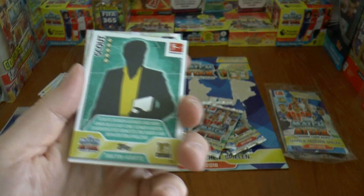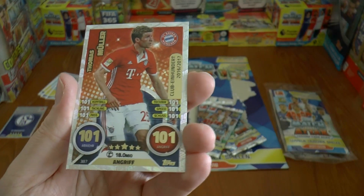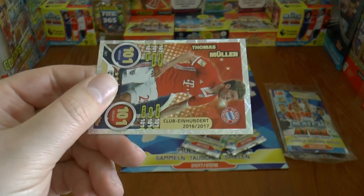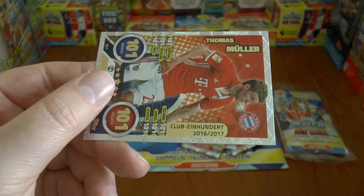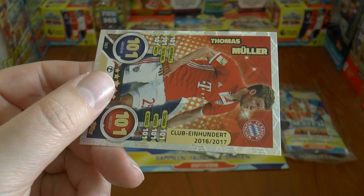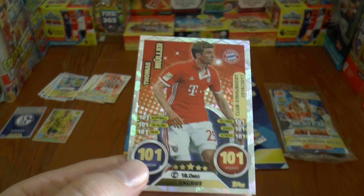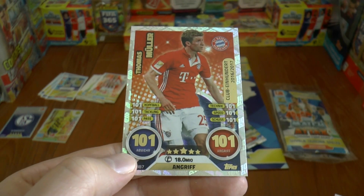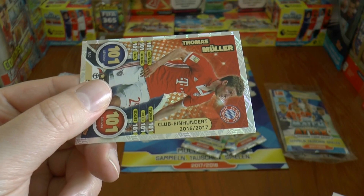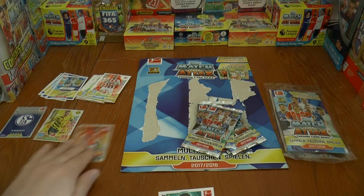Oh, look at the scope card there — that's really, really cool. And 101-101! A 100 club card from last season — we're doing the 100 clubs every season for the 10 years. This one's Thomas Müller, one of our favourites on the Football Cards and Stickers channel. His card from 2016-17 — that is awesome. What a pull that one!